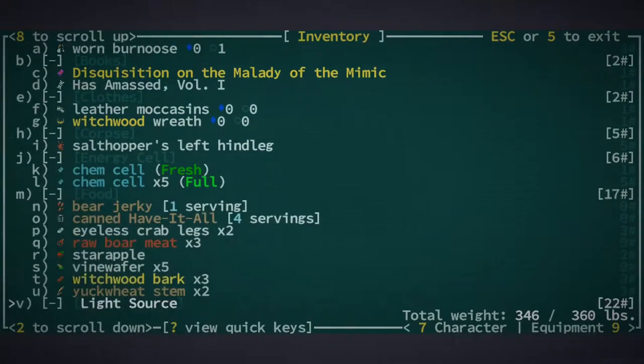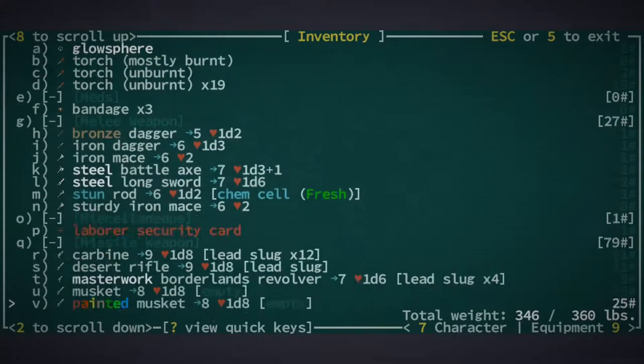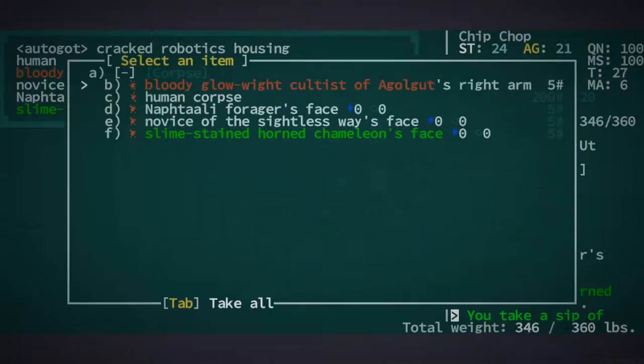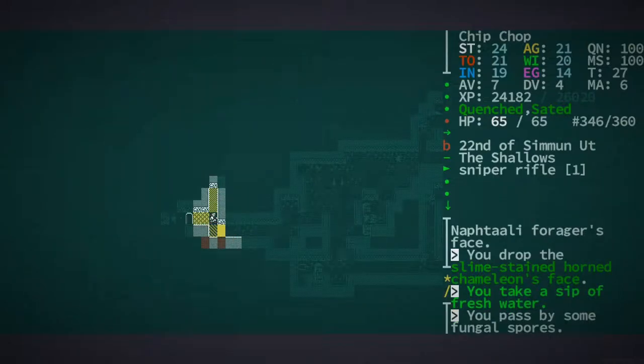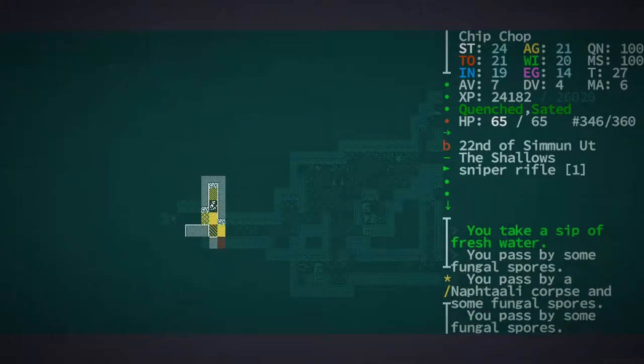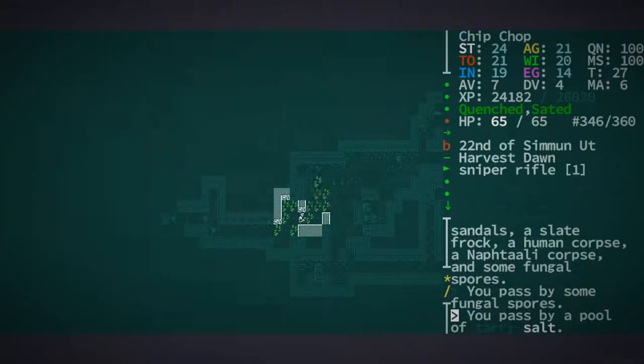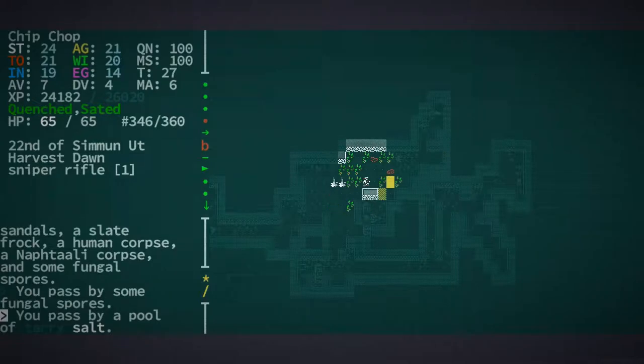Kind of gross that we could eat that. We could probably drop some of those other things if we needed to, but I think we're okay. Where was that folded carbide though? Hold on — I do need to get the folded carbide wherever that was. We need to find that.